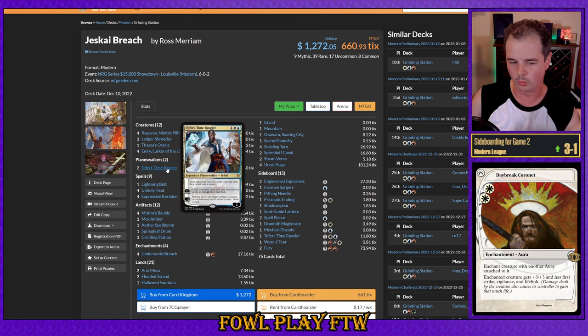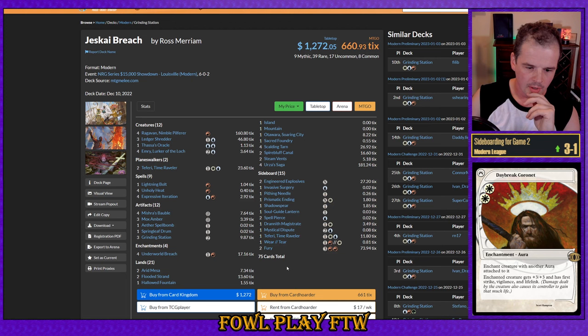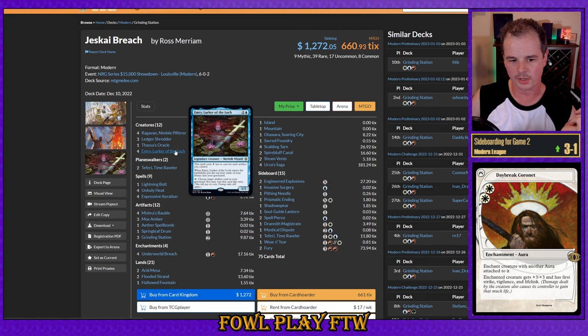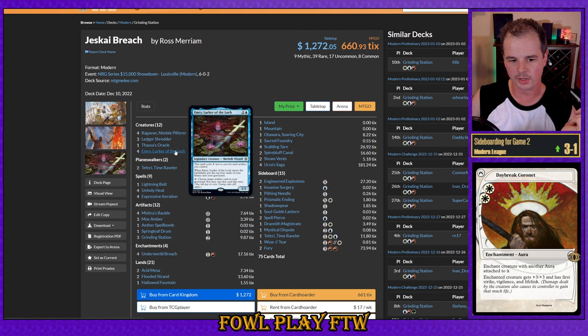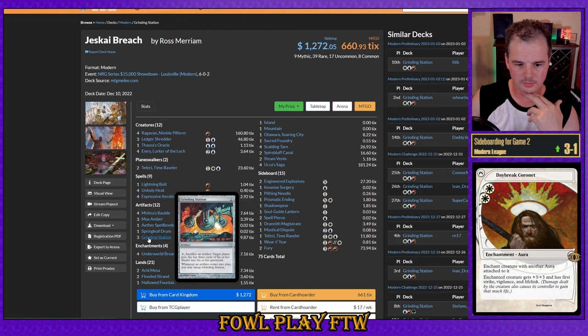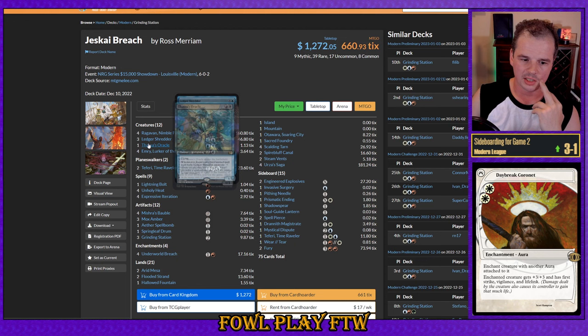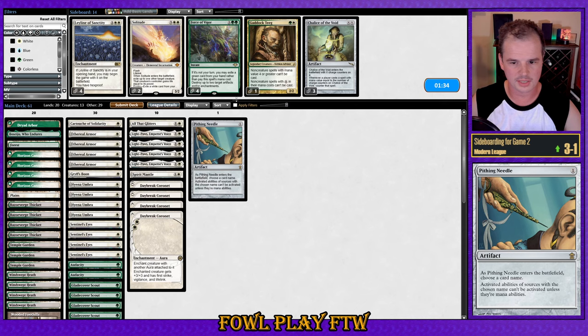We can see an Underworld Breach Grinding Station deck here. Some run white cards like Teferi in the main deck; others just run sideboard cards like Wear and Tear, Prismatic Ending. There are issues with Engineered Explosives, which can be recurred by Emery — a big issue for us. Sometimes they have Counter Magic like Spell Pierce that they'll board in — this is really, really good against us. Grinding Station just mills out hard with Underworld Breach and any zero-mana artifact. Mox Amber needs a Legendary Creature in play, of which they've got four to eight. Pithing Needle and Chalice on zero are options, or Force of Vigor to blow up Grinding Station in response to activation.